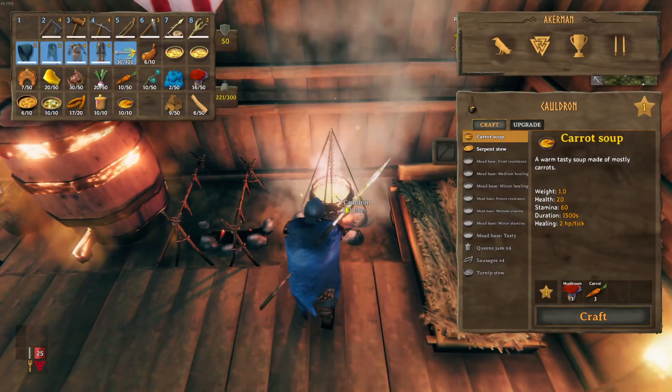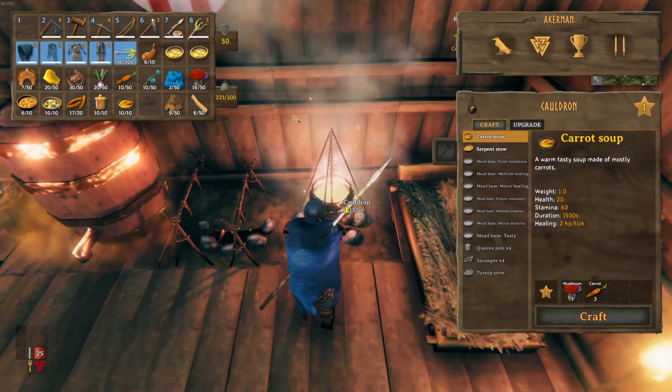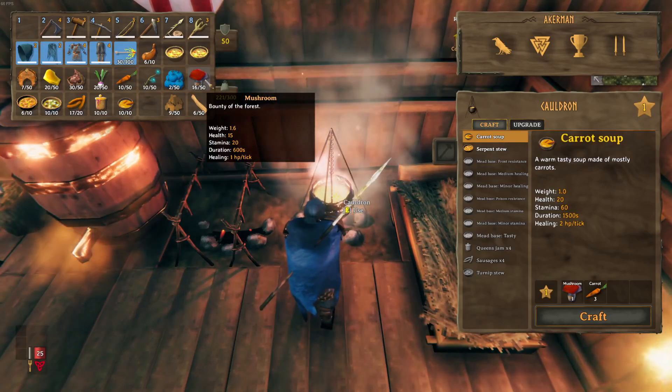So if we go over to the cauldron — but first of all, I'm going to talk to you about some of the ingredients that you're going to need. Now some of them are in the first video, the beginners one. The first two are the mushrooms — I'm just going to quickly tell you about them now.